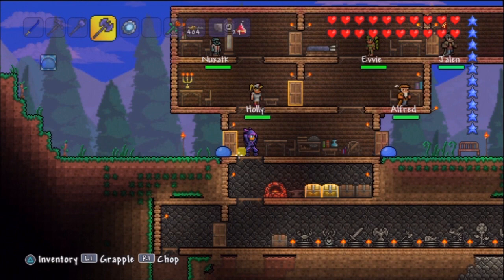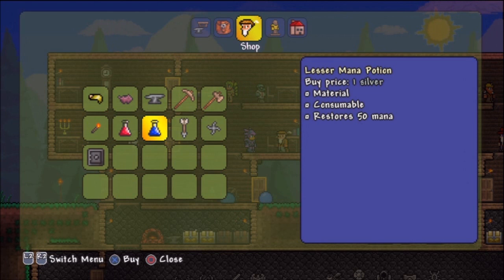Alfred now sells lesser mana potions and healing potions. I don't know when he did this — he was just like, you know what, I'm gonna start selling mage stuff since the mage is not here. And I'm like, well, I appreciate that, Alfred, but that's really cool.